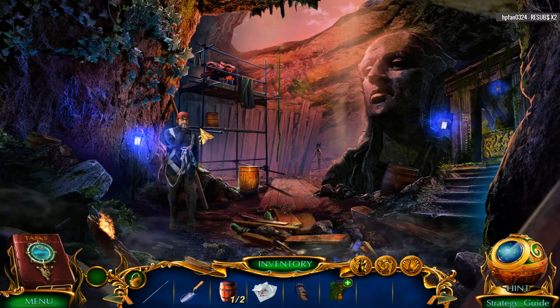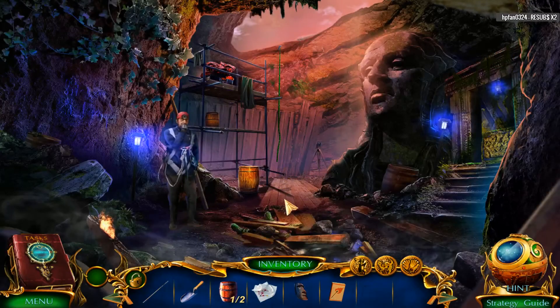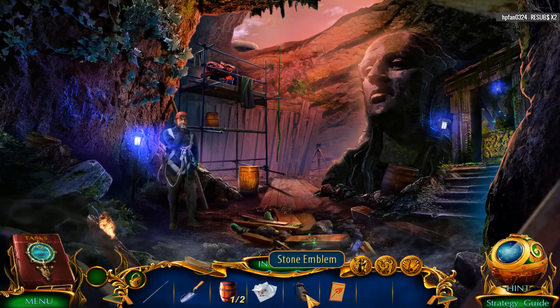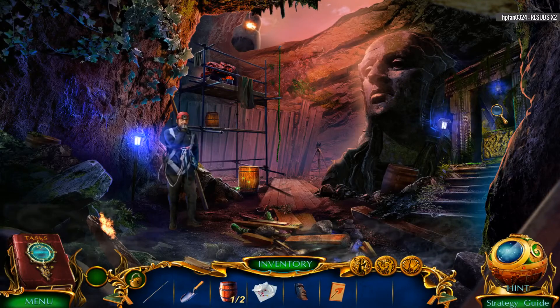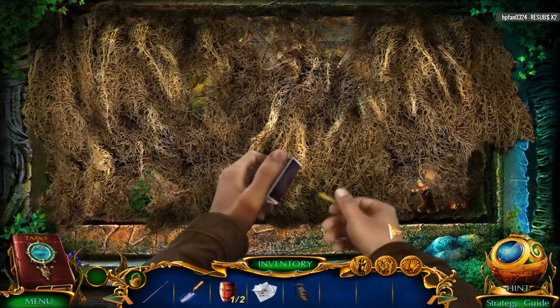This guy looks like he's chewing his fingernails or something. Okay, so we got some matches — stone emblem matches. I don't think we want to... oh, we do want to light it up.